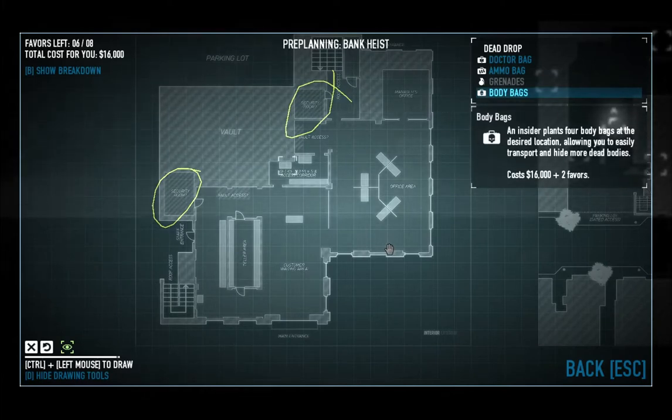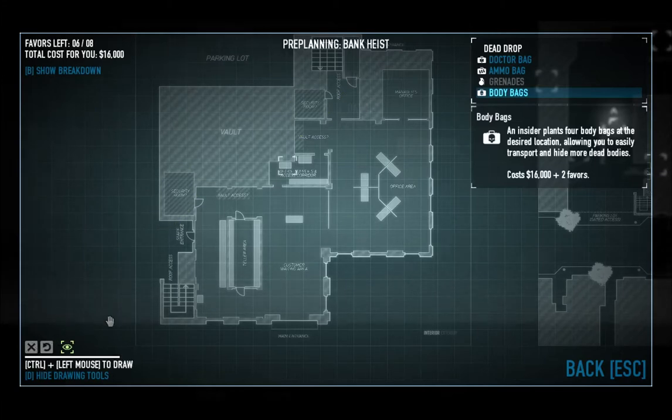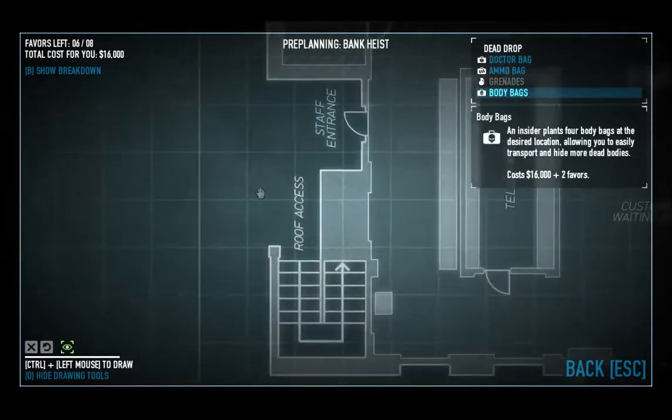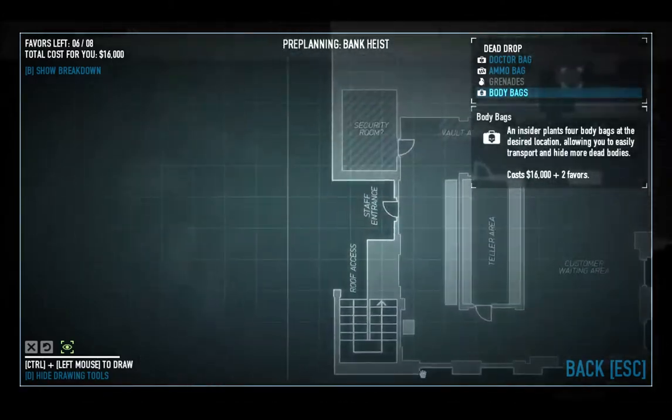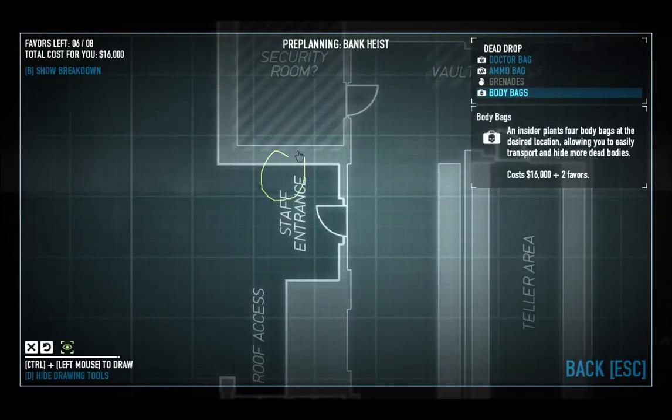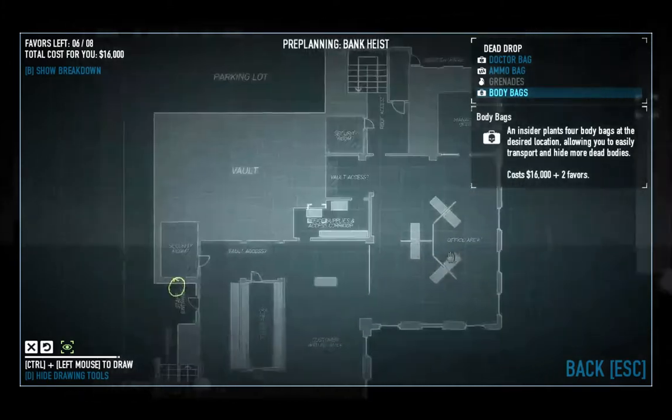Well, the security room is not important in the sense that it's very important to keep it alive until you really need to get rid of it. There are two spots where there's going to be a camera. Front of the bank is right here. There's going to be a back room and there's like a 50-50 chance of there being a camera right there.